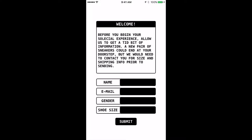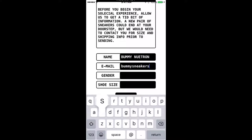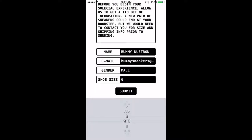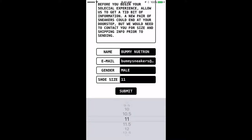Upon launching the social app for the very first time, please take a moment to tell us a little bit about yourself. We know that people like surprises, and it's very possible that a fresh pair of sneakers could end up at your doorstep. However, for that surprise to occur, we'll need to contact you via email, and we'll also need your name and shoe size to begin — but that's pretty much it.